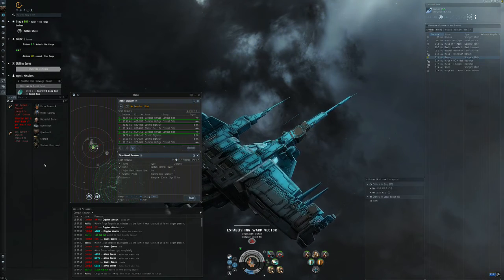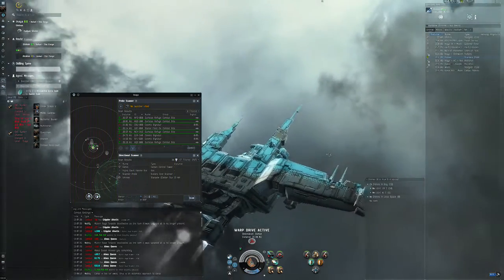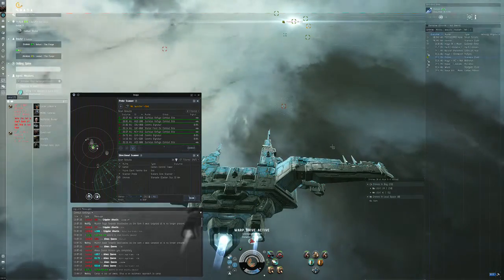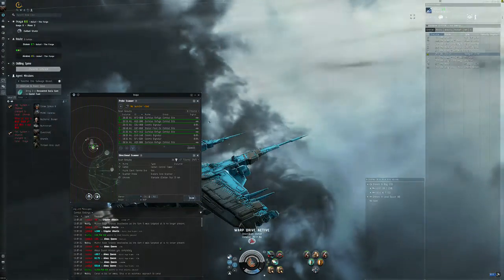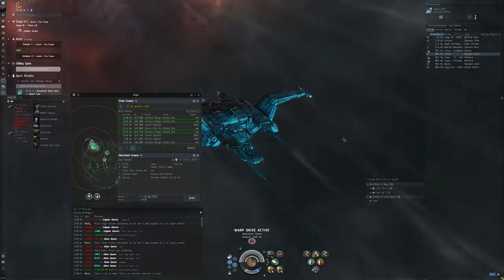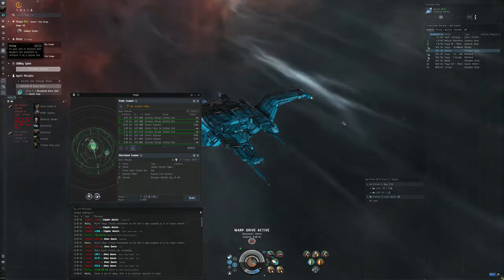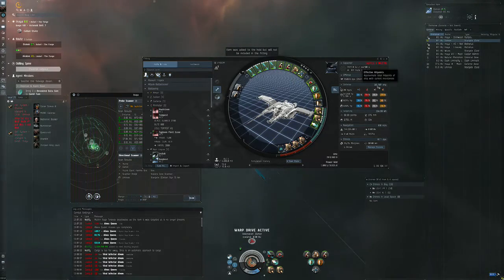I'm trying to be very careful to see that there are no gankers around. This was Soothe the Beast with the Golem T2, and if you want to see the tank with the Microwave Drive, it's 100,000 EHP with T2 modules.